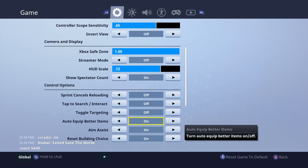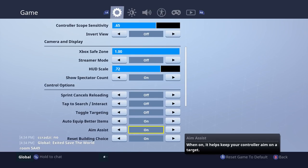Auto-equip better items - I have that on, though it just doesn't seem to work for me that often. The idea is if you had a common shotgun and you find a rare one, it should auto-swap. Aim assist is something you've got to use on console. It helps your controller aim on a target and allows you to follow the target a little bit better. On PC it isn't as prominent, but on Pocket Edition the aim assist is massive - it's like almost auto-moves for you. On console it's subtle, but especially helpful for spotting someone camping in a bush.